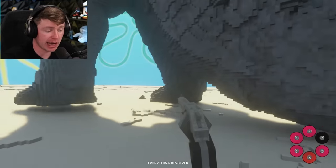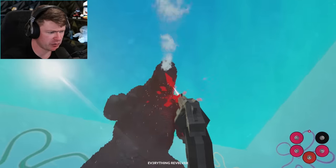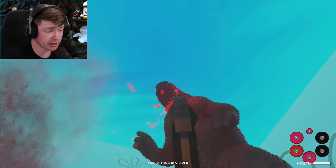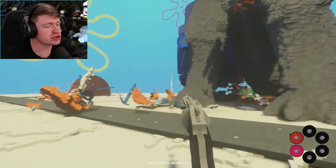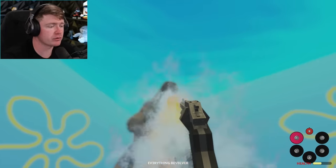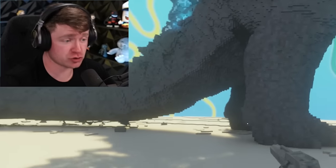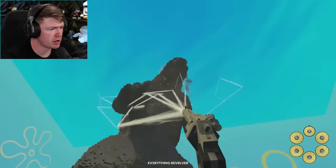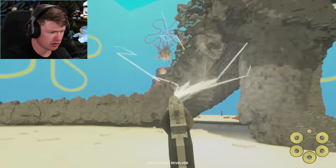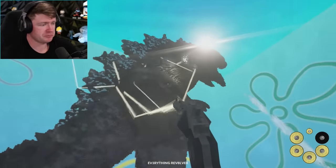Yo Godzilla, can you give me a break? We got the laser cannon out of the everything revolver, and it's still not doing anything to my man Godzilla. This guy's got plot armor. Hey, you did not have to destroy Squidward's entire crib. Has the everything revolver finally failed us? What about lightning — that's my favorite one. Let's see if that destroys Godzilla. It's not — it destroyed more of Squid's house. But Godzilla, he is still standing tall.